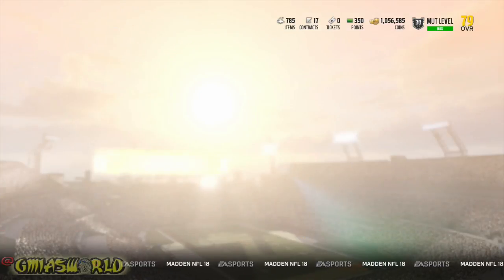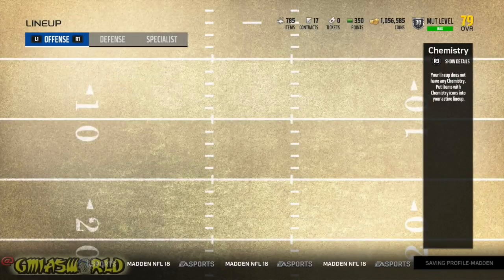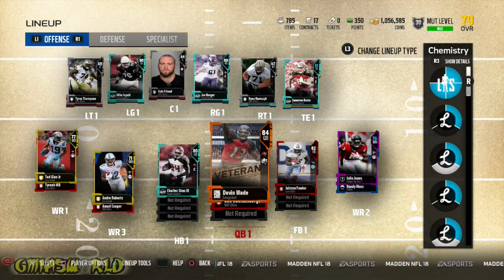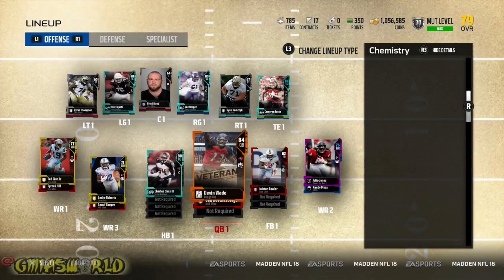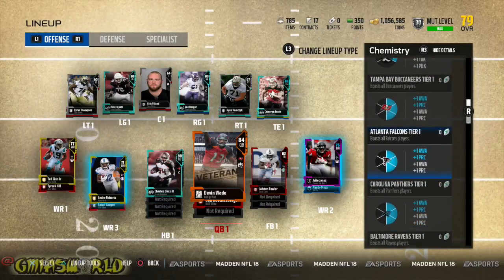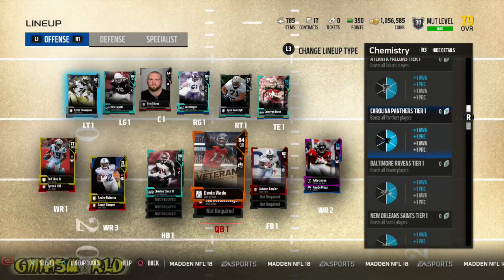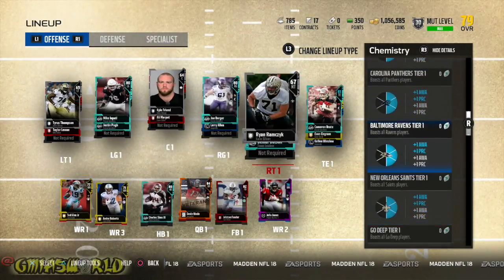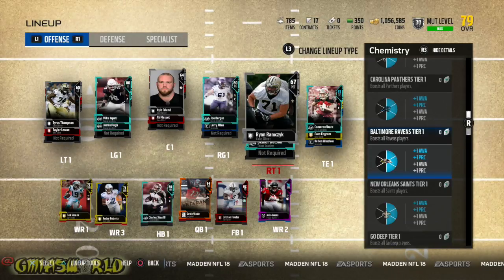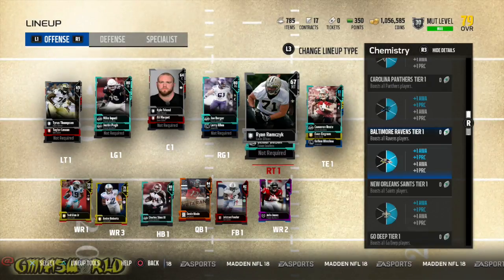So when we go to it right now, I have my lineup set up for the Gauntlet Unleashed Premium, and this is the NFC South. You're going to see on my right side how I have the Tampa Bay chems at a certain level — tier one — Atlanta Falcons is tier one, Carolina Panthers is tier one, the Ravens are tier one. What that is doing is letting you know that I have at least three players from each team to get that tier one. For every three, you get a tier.